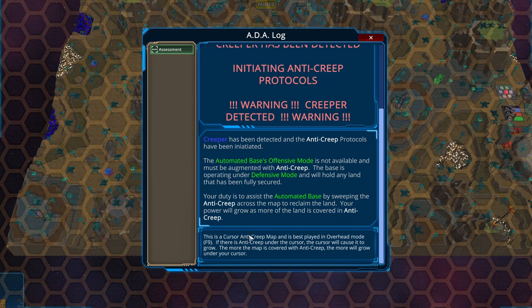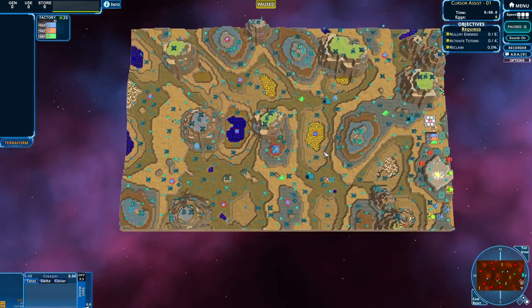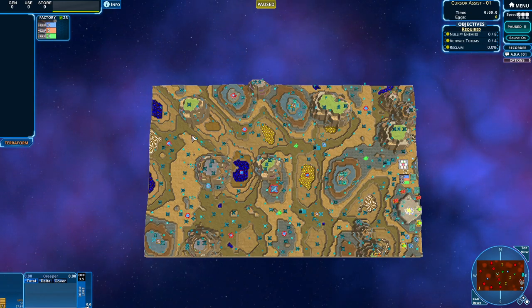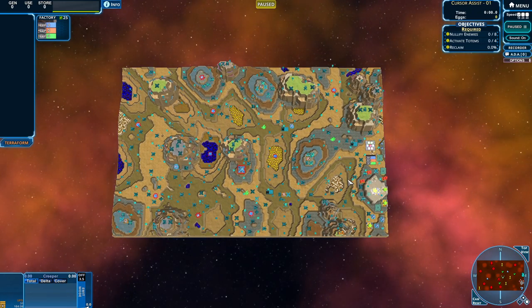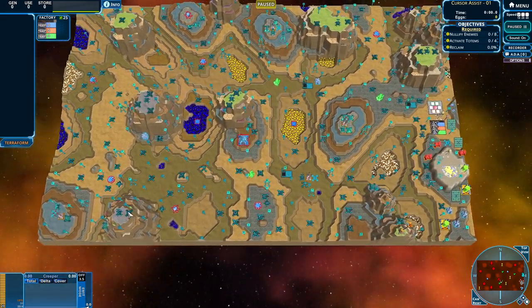Your power will grow as more of the land is covered in anti-creep. This is a cursor anti-creep map and it's best played in overhead mode, so we will be doing that. Let's take a look at the map — as you can see, we have plenty of things placed and there are towers on the map, but they're kind of sporadically spread out. That's what they mean by defense mode: they're not going to be pushing anything.